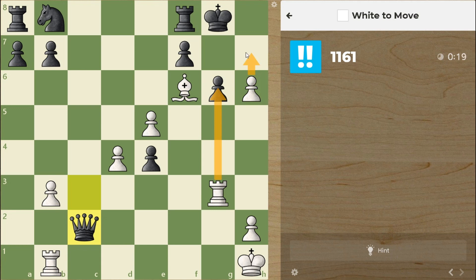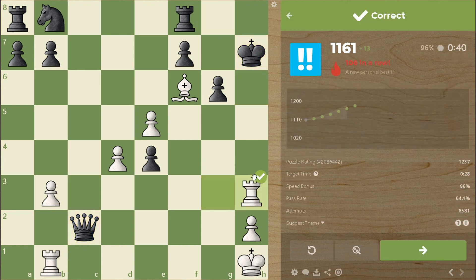So we have two checks. This is the most logical one — he has to take, then check again, he goes back, and checkmate on h8.